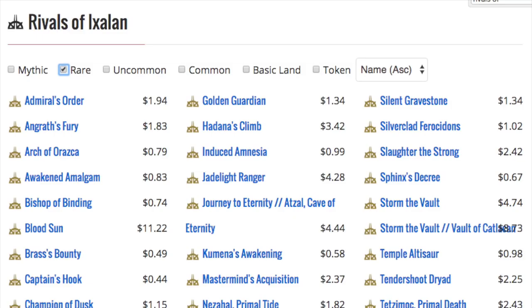Let's look at the rares. We have Blood Sun — that is the one rare you want to be opening. Obviously it's overpriced right now, but it's one of those cards like Anointed Procession that you knew was good, and now it's more expensive than it used to be. I could see it going up in price. Storm the Vault is kind of interesting, and Cave of Eternity — any of these flip cards, especially in foil, kind of piqued my interest. But for the most part, there's not much value here.